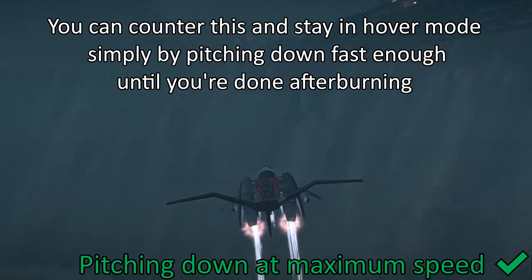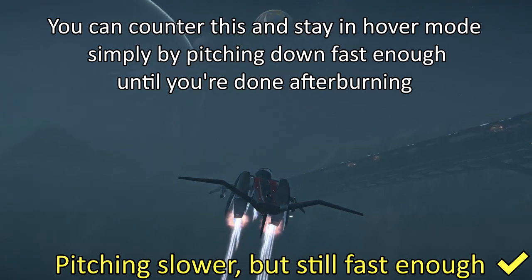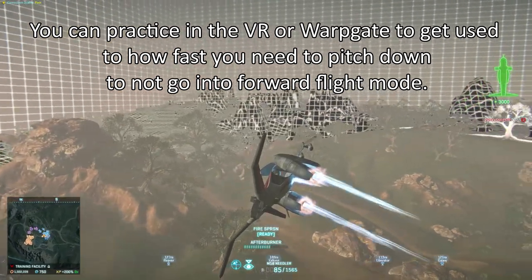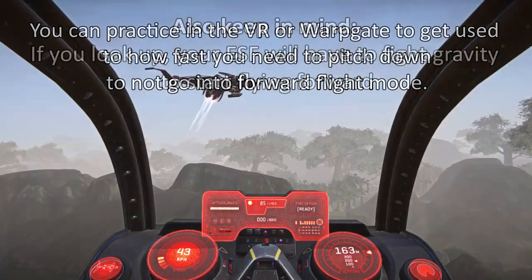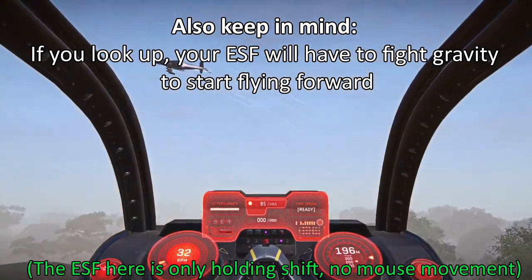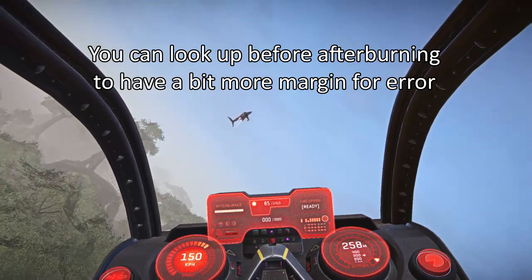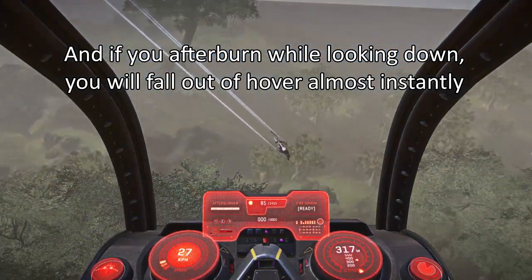You can counter this and stay in hover mode by pitching down fast enough until you are done afterburning. You can practice in the VR or warp gates to get used to how fast you need to pitch down to not go into forward flight mode. Keep in mind that if you look up, your ESF will have to fight gravity in order to start flying forwards. You can look up before afterburning in order to have more margin for error, but if you afterburn while looking down you will fall out of hover almost instantly.